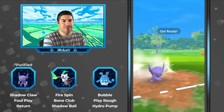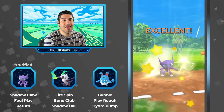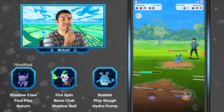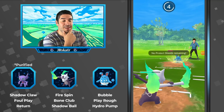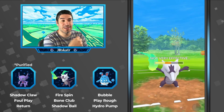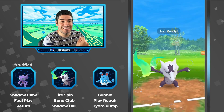He shields the Play Rough — really good shield there. Return is definitely the move to go with. The Azu is going to finally put up a shield, and this is going to be pretty close. I forget what the Azu's other move is — I know it has Play Rough — but if that was Hydro Pump, that would have been bad. Ice Beam wouldn't have done much damage, so we have a shot to win this.